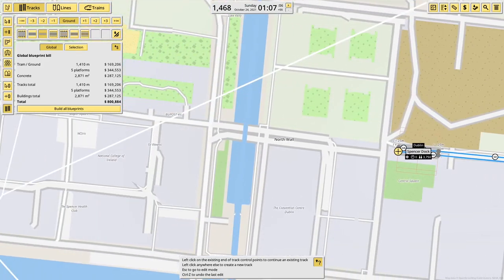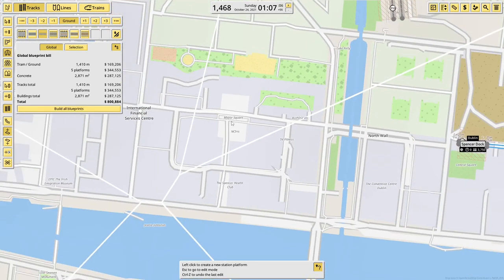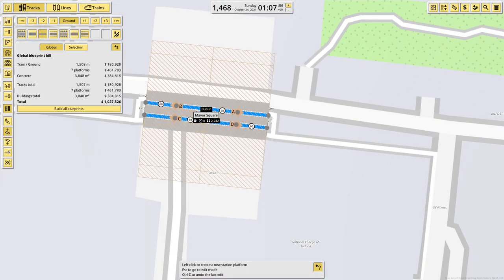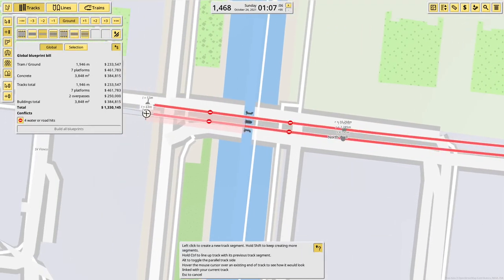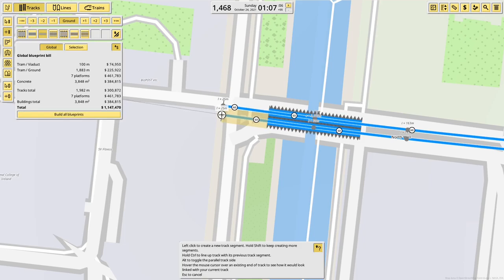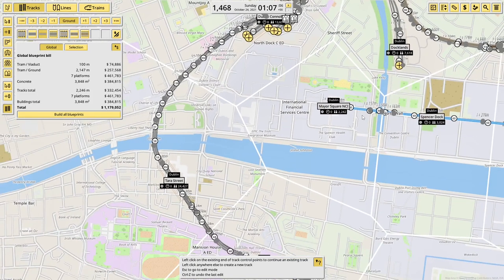After that we carry on to Mayor Square NCI. Some of the stop names are quite lengthy, I'll be honest. My map looks completely different to my reference image, as usual. We come along here and we have to go up onto a bridge and come back off the bridge. And there we go — Mayor Square NCI.